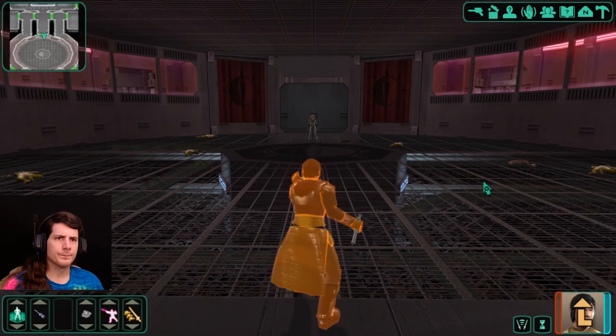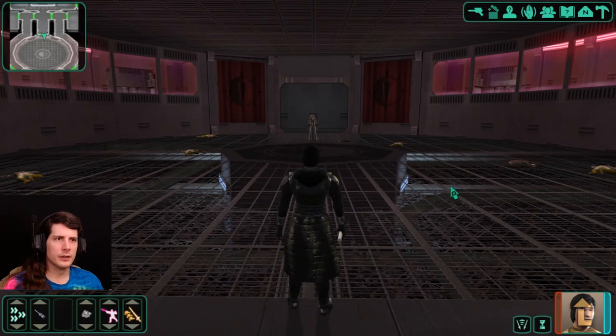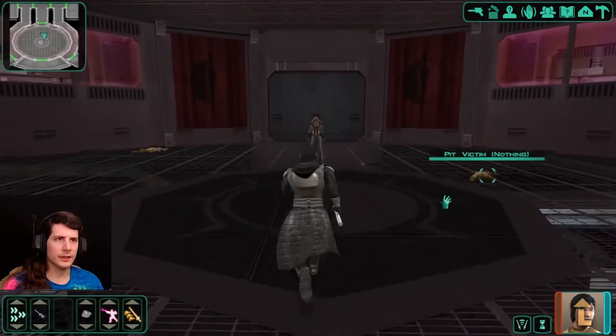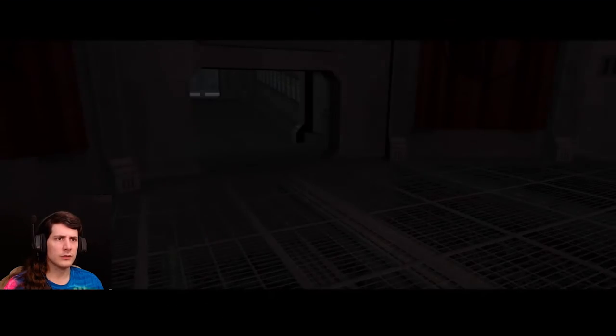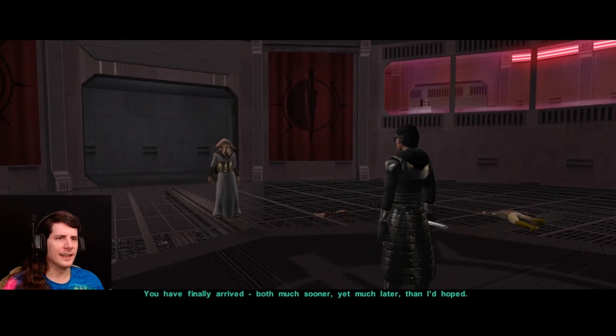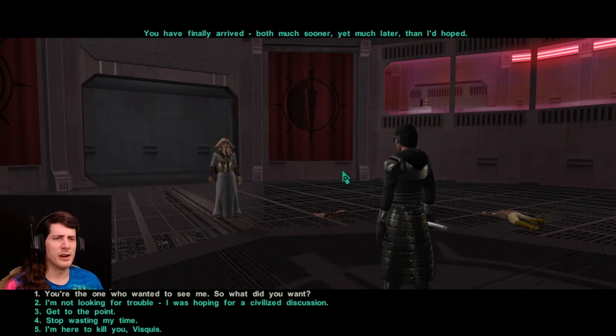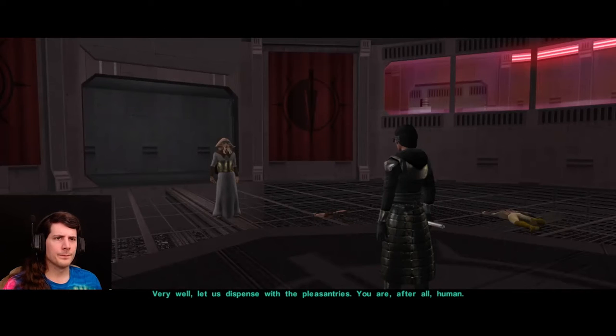Don't mind me. I'm just standing over here putting buffs into effect. Are you just gonna talk? I'm suspicious of you. You have finally arrived — both much sooner, yet much later than I'd hoped. I'm a paradox like that. You're the one that wanted to see me, so what did you want? Very well. Let us dispense with the pleasantries. You are, after all, human.